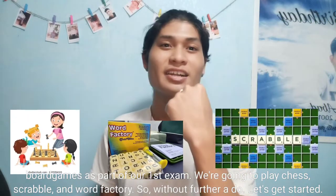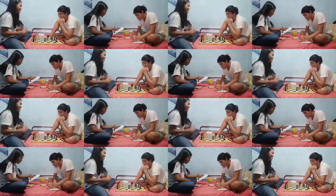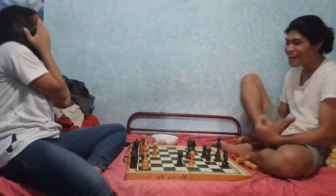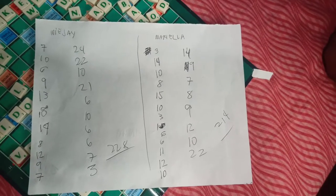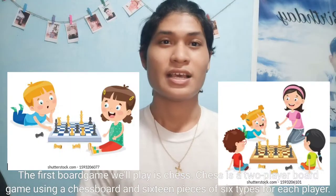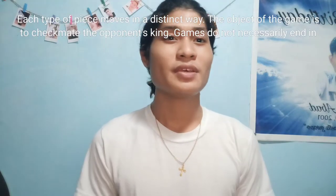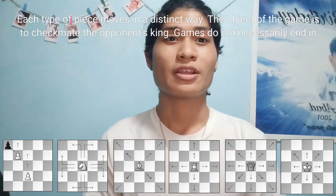Without further ado, let's get started! The first board game we'll play is chess. Chess is a 2-player board game using a chess board and 16 pieces of 6 types for each player. Each type of piece moves in its distinct way. The object of the game is to checkmate the opponent's king.